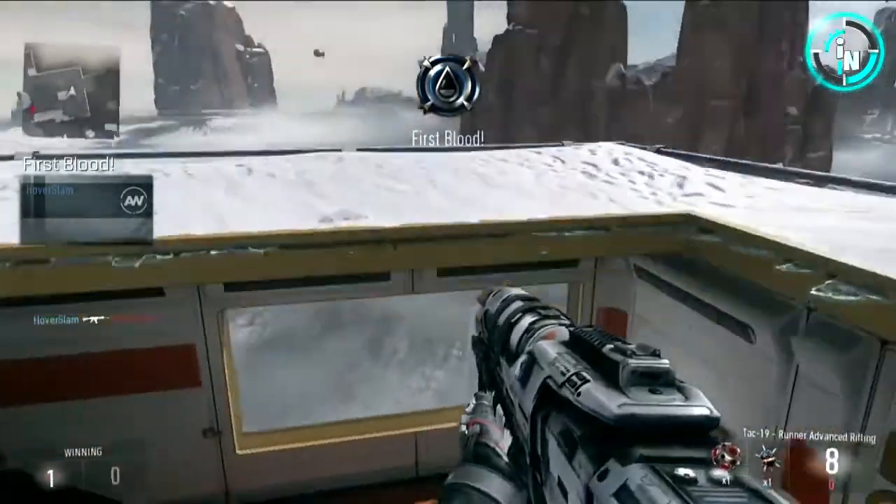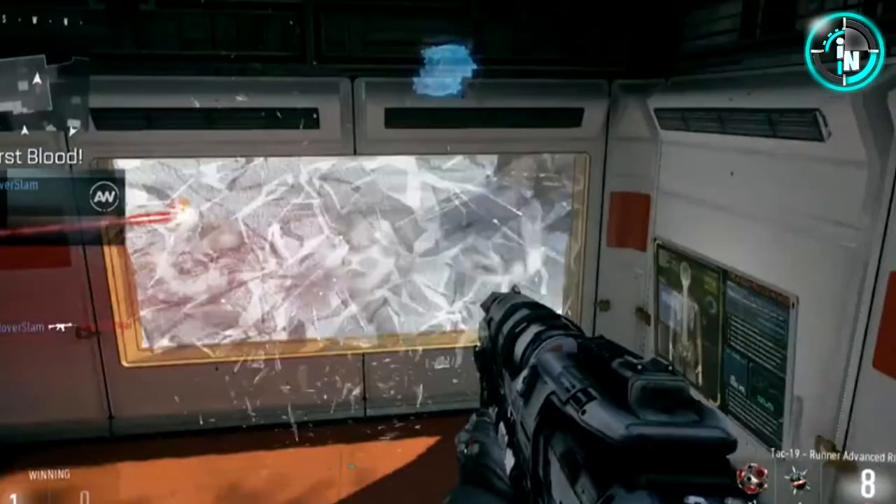When you jump down here you see the glass break, but it didn't break because you jumped through it by force. What you actually see is a red laser beam right there, which is one of the new guns that uses direct energy. It's pretty damn awesome — I love those things.